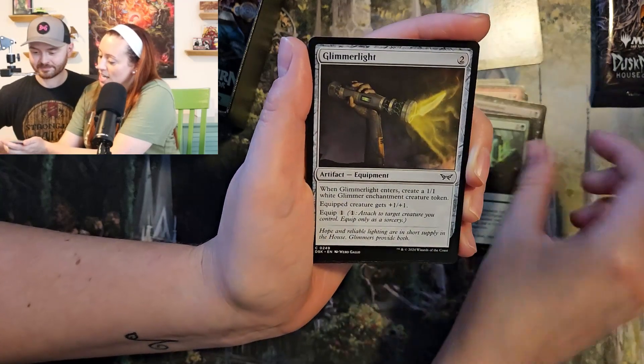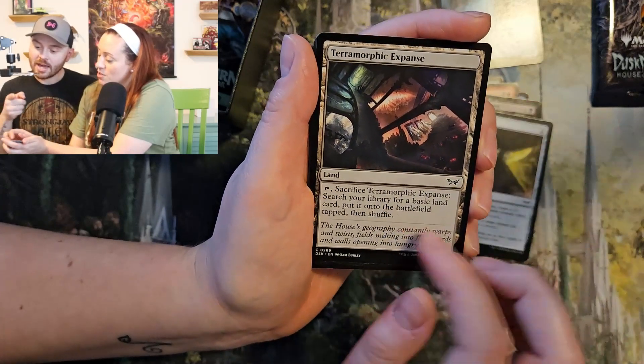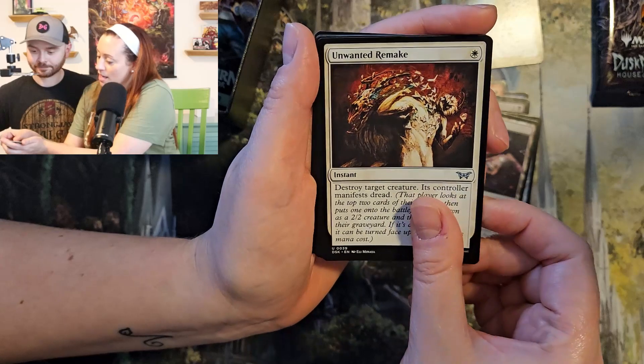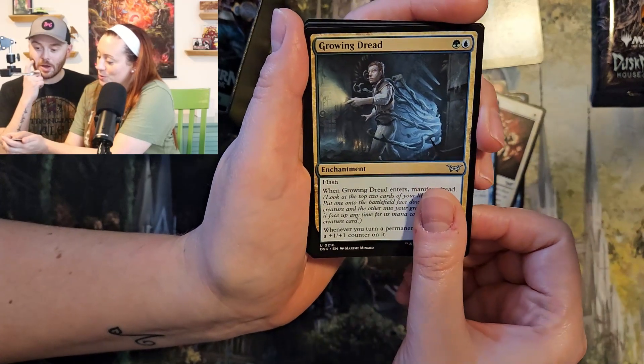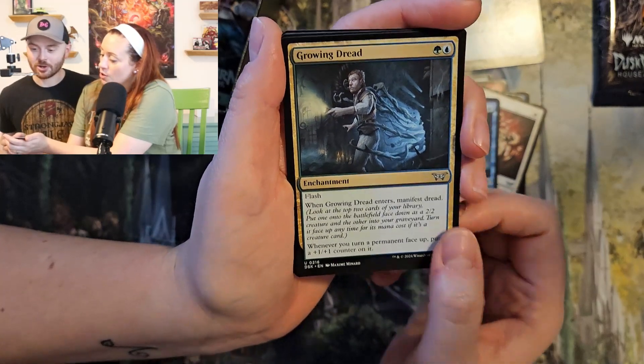Cryptid Inspector. Glimmer Light. Terramorphic Expanse — that's a reprint. Unwanted Remake. Paranormal Analyst. Yeah, I heard there's a whole Ghostbusters theme you could put together. That'd be cool. With new Slimer cards. Growing Dread.